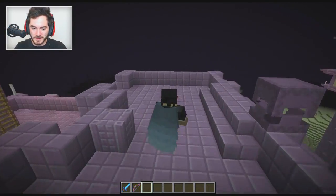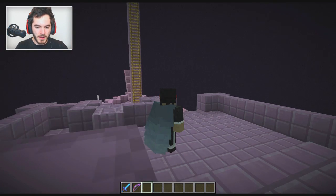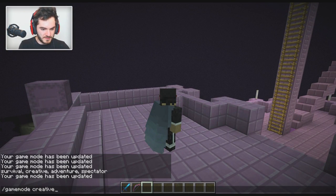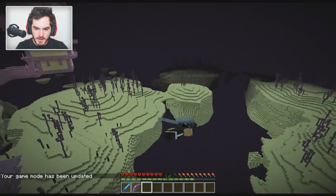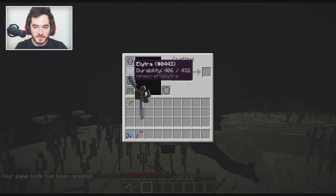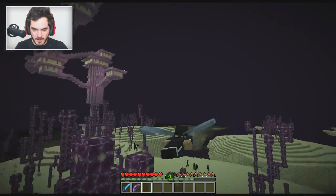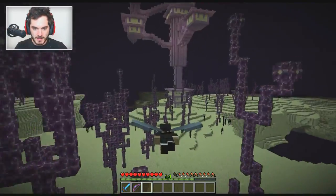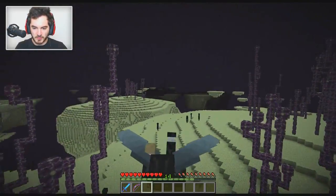You may be wondering how does it lose durability — it just loses durability based on how far you've flown with it. So we switch back into survival, jump off, and if we go into our inventory you'll notice 408, 407, 406, 405 — so it'll last you a little bit of time, nothing too crazy, and then you'll have to go replenish it.